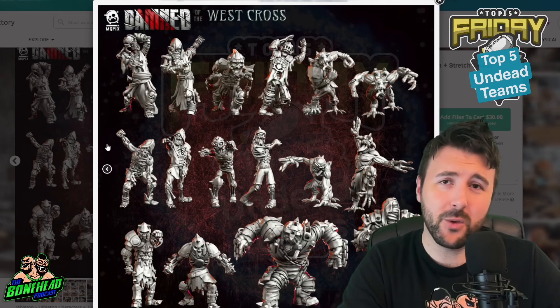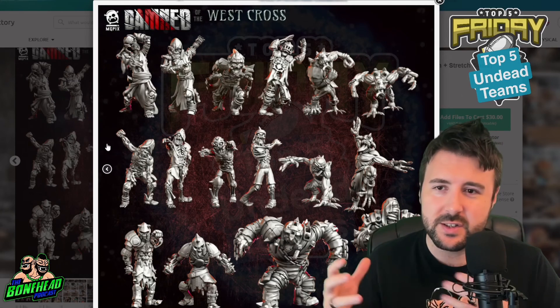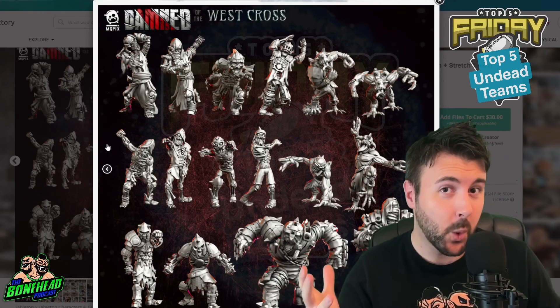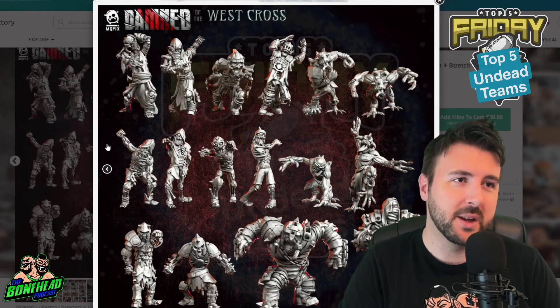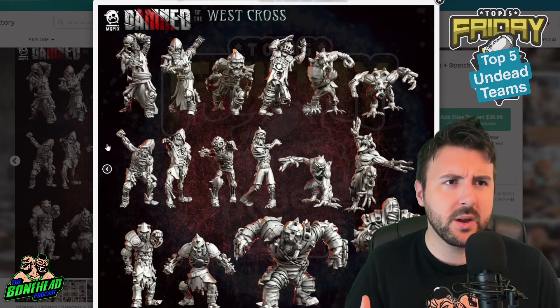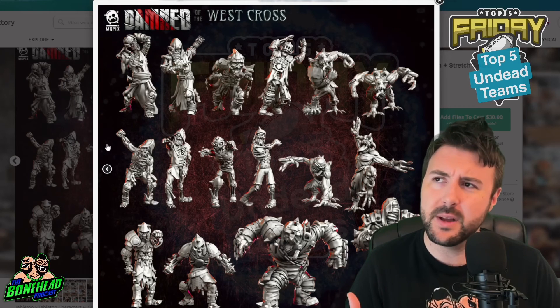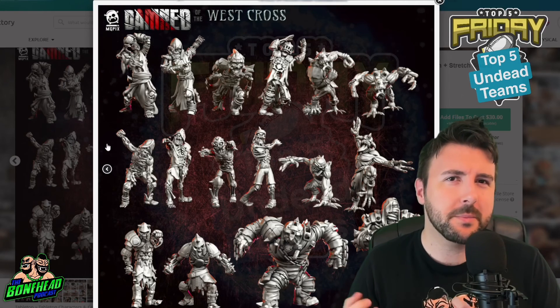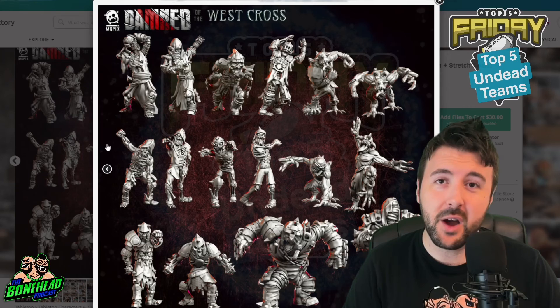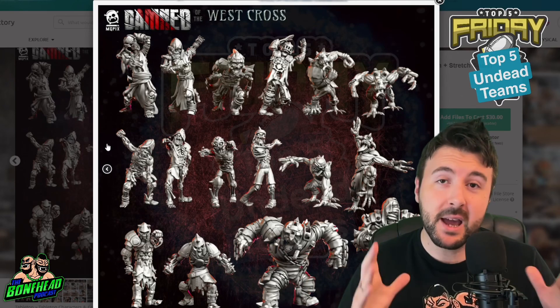So number one is Damned of the West Cross from MGPix. All their models are fun. Any one of these teams would be a very solid undead team, or you take what you want and upgrade the Games Workshop team, mix and match - that flexibility is what is so good about Blood Bowl. As long as you can see what stuff is, you could even run a Pokemon team. Let me know if we've missed anything off the list - please do put it in the comments so that other people looking for an undead team can find it and play Blood Bowl with it.